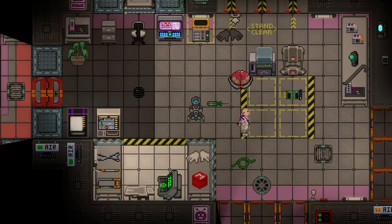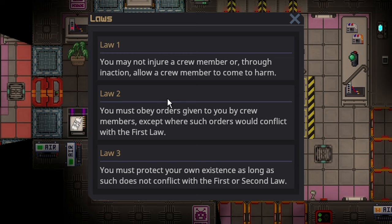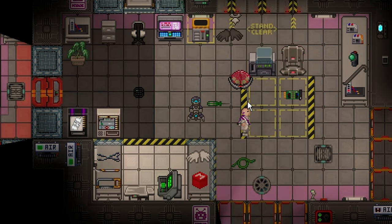I am now a robot. On the left side of the screen, you can view your laws. The default laws are: you may not injure a crew member or, through inaction, allow a crew member to come to harm; you must obey orders given to you by crew members, except where such orders would conflict with the first law; and you must protect your own existence as long as such does not conflict with the first or second law. Basically, help the crew, keep yourself alive, unless keeping yourself alive involves hurting the crew.